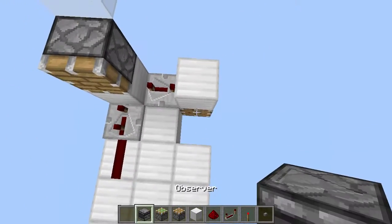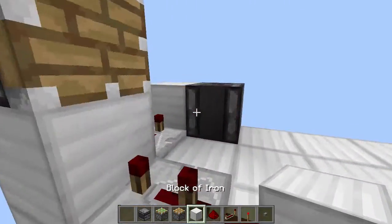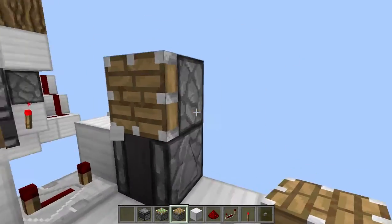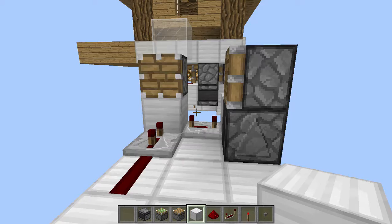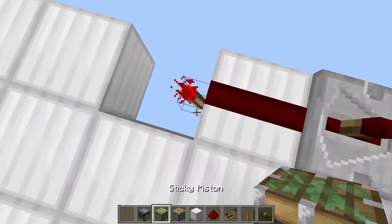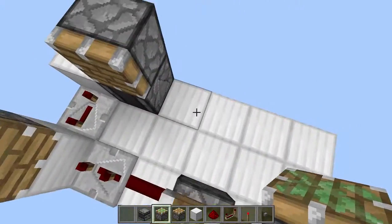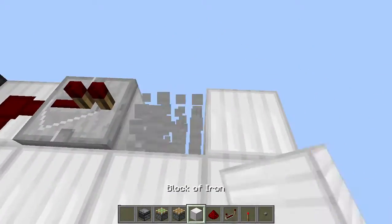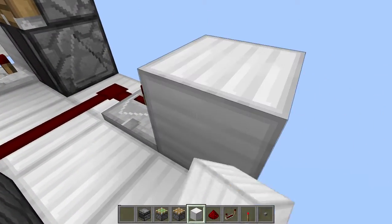Then place an observer facing upwards with a block right over there, and then place a piston on top of the observer. Now break this block and place a redstone torch over there, then a sticky piston on top just like that. Place some redstone dust like this and a repeater with a block over here just like this.